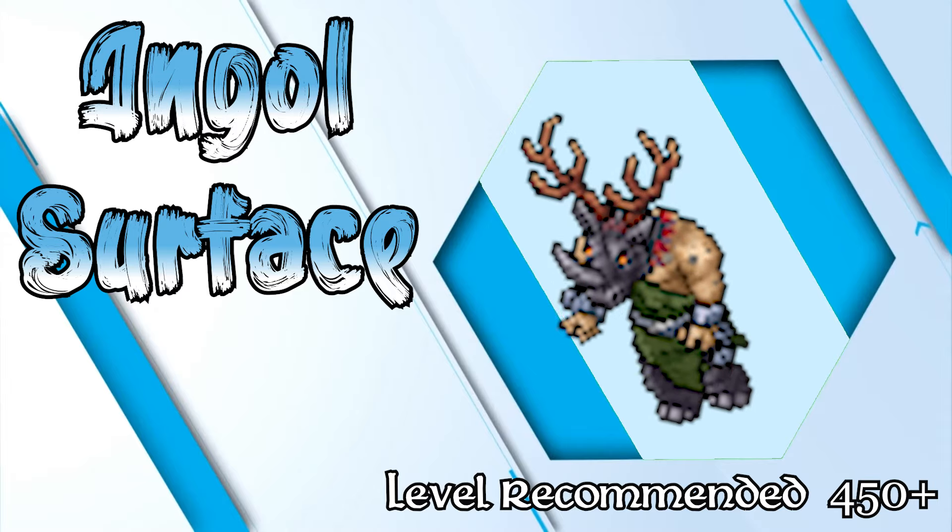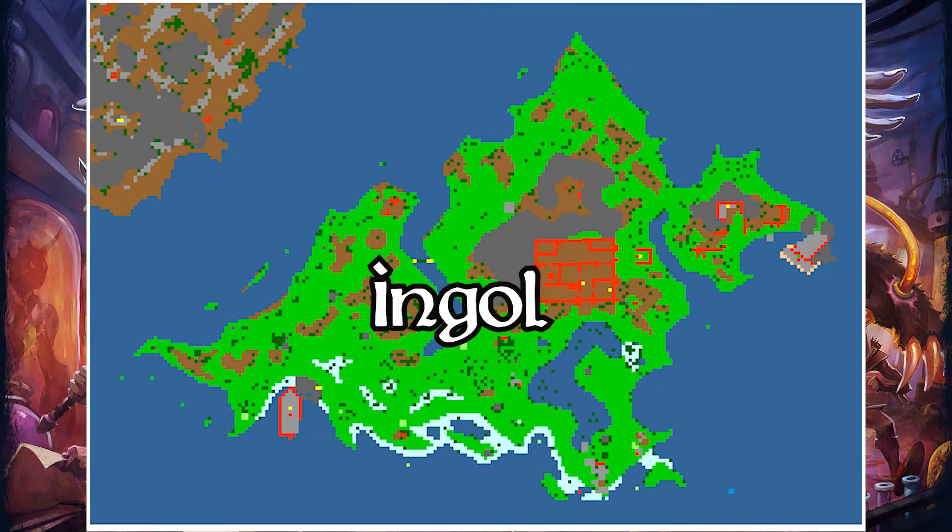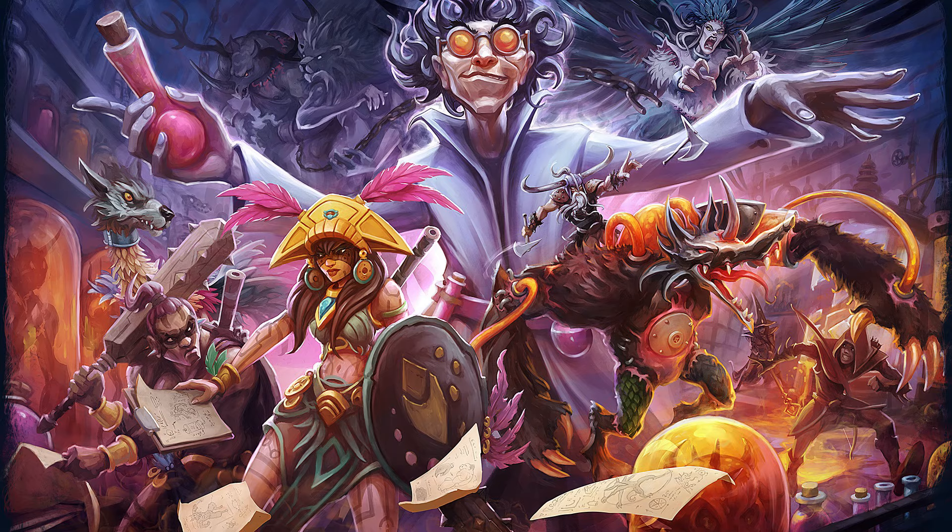Ingol is now commonly referred to as the Very Savvy, partly because of multiple spawns in one. For this video I will cover the surface. This spawn is located on its own island called Ingol, and you get there with an NPC in Kormaya.